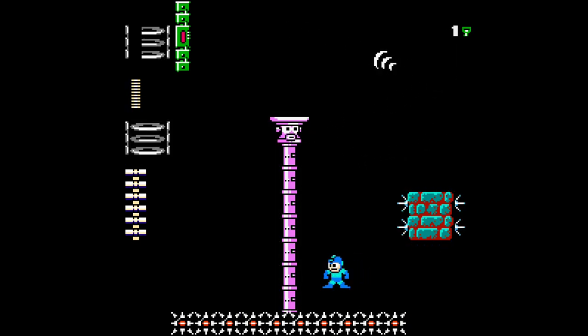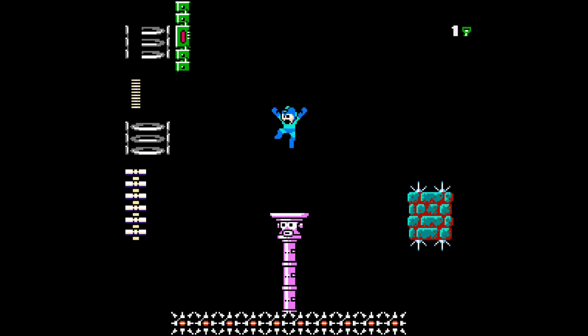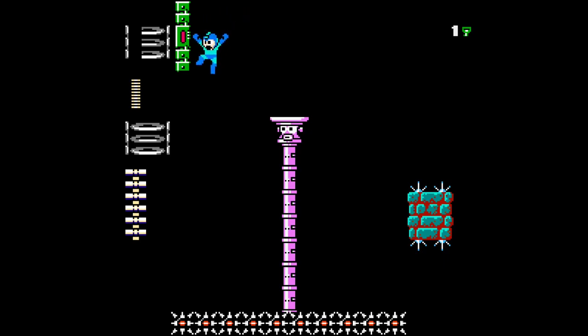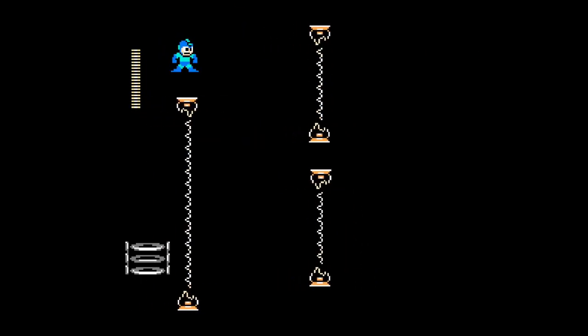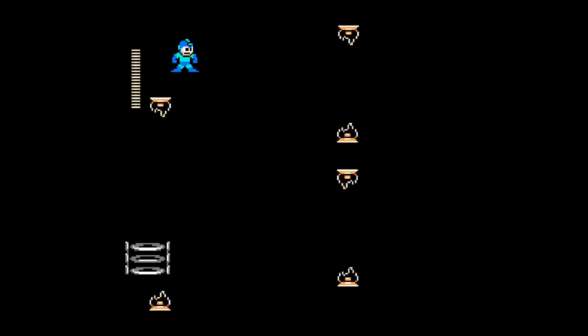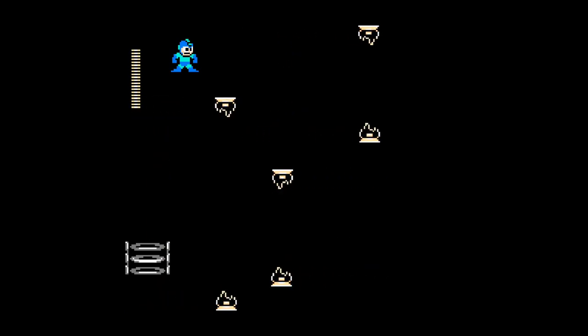Then when we get the key, we're gonna land on that spike block down there, so you gotta be ready for this. He's gonna shoot at me. I don't remember exactly how he walks here, we're just gonna have to wait. Going up again, jump over to the left.